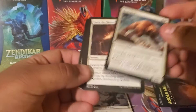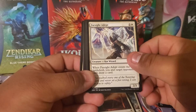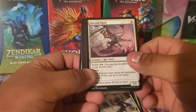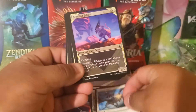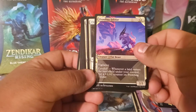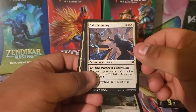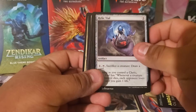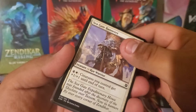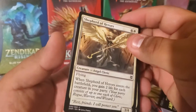Up next we have: Mesa Links, Smite the Monstrous, Farsight Adept, Kite Sail Cleric, Pressure Point, Crawling Felidar, Cliffhaven Sellsword, Nahiri's Binding, Relic Veil, Seagate Banner, another Relic Veil, Vile Shepherd of Heroes.